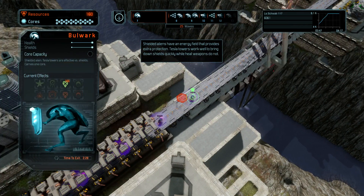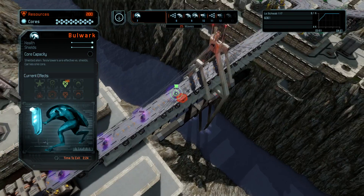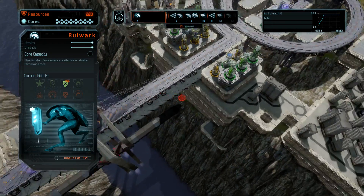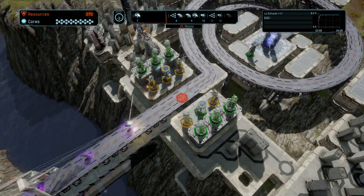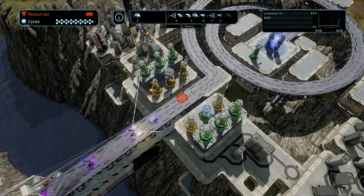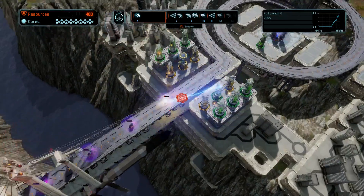So our Inferno Bulwark — these guys are new. Tesla towers definitely need to be upgraded for these guys. We don't have enough resources. Tesla just destroys. Okay, after this wave we'll upgrade the Tesla tower.